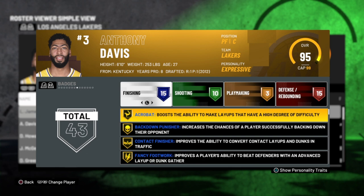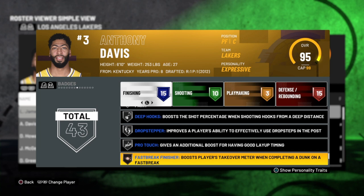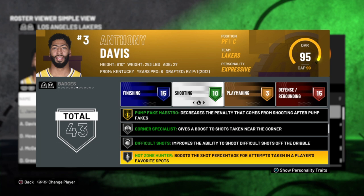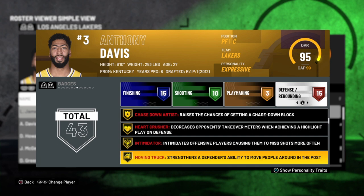AD has Acrobat, Backdown Punisher, Contact Finisher, Fancy Footwork, Lob City Finisher, Pick and Roller, Putback Boss, and Relentless Finisher. He's set. And don't forget, he's 6'10". For shooting badges, they could have been way better — Difficult Shots should have been on Hall of Fame. But he has Deep Fade, Pick and Popper, and Pump Fake Maestro, plus Corner Specialist, Difficult Shots, and Hot Zone Hunter. Y'all know ain't nothing sweet about AD in the paint.